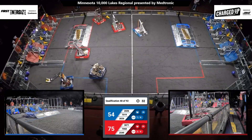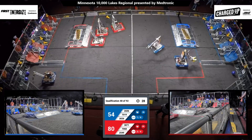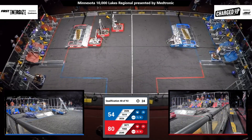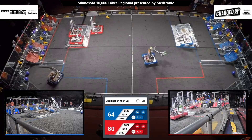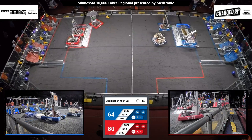Red Alliance 75, Blue Alliance 54. 30 seconds left to go. Alliances can now work on their endgame strategies by ending up on their charge station or docked in their communities. We have one, two — maybe they're trying to get all three Red robots on the charge station.